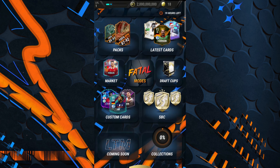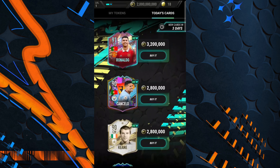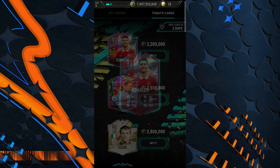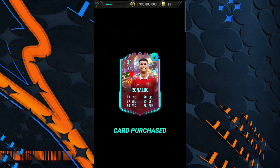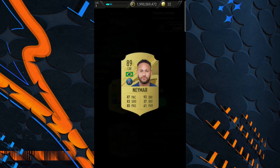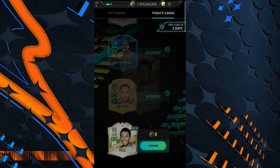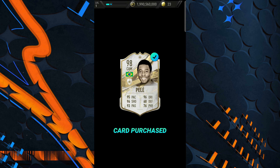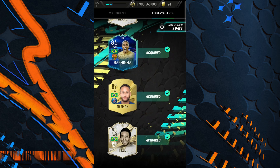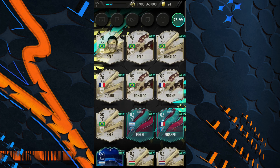Let's go to the market — oh my god, you can get a 99-rated token! Let's buy it now. We've got two million coins so we're rich anyway — we may as well buy the whole market. Pele is free, which is nice because he passed away — he was one of the greatest footballers to ever live. We're going to use the 99-rated token and see what players we can get. We'll get Pele again, why not.